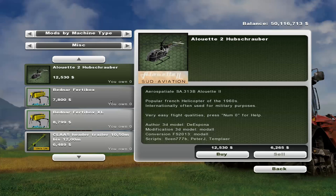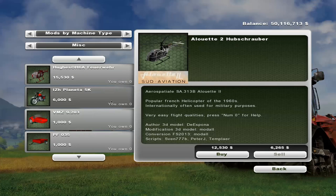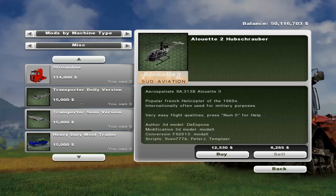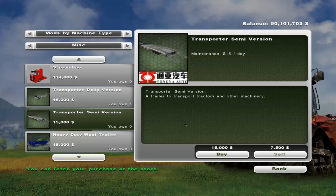All right, what have I added? Well, the first actually is a pack that contains four trailers. Two of them are normal, and two of them are more realistic. It is a transporter dolly version, it's $15,000, $15 a day. And the transporter semi version - same thing, basically, just without the dolly. These come in the more realistic and normal, non-realistic, whatever you want to call it. So you just choose the correct one from the set.